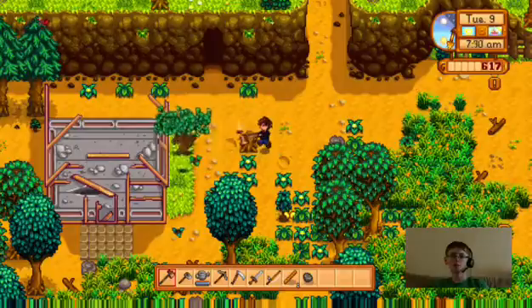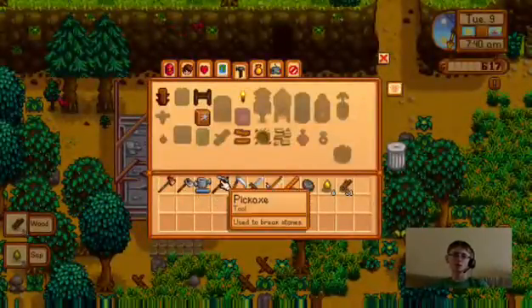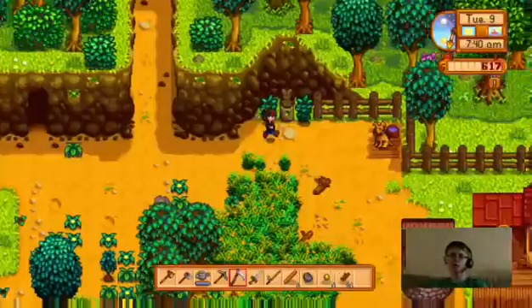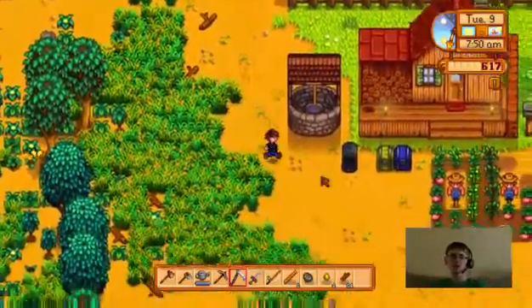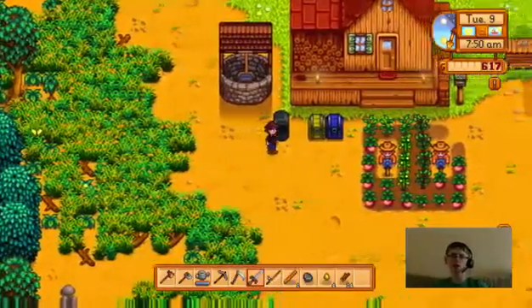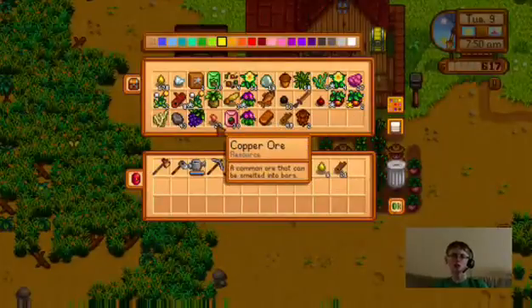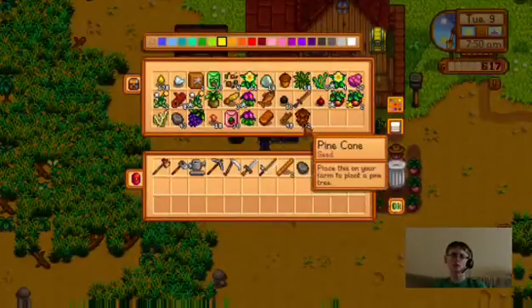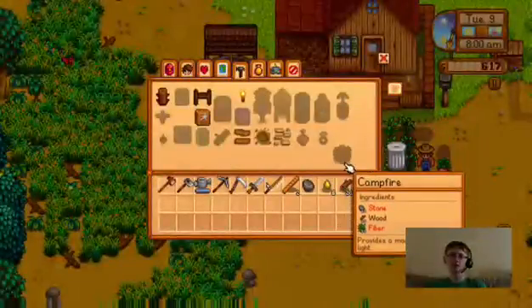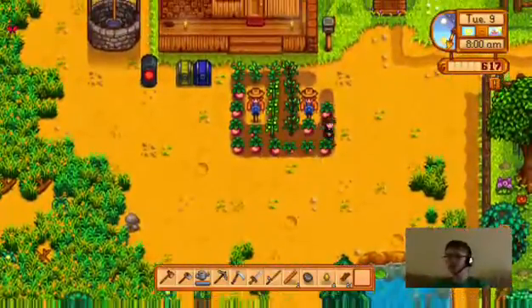I think today we can work on upgrading our pickaxe — yeah, we need a copper pickaxe. Let's check how much copper we have. We have some food with us so we could go into the mines. Also, last time I got the steel broadsword! Let's see how much copper I've got — I got one bar. Actually I might have enough right now. Yeah, I have enough, so I guess we can get these things smelted.